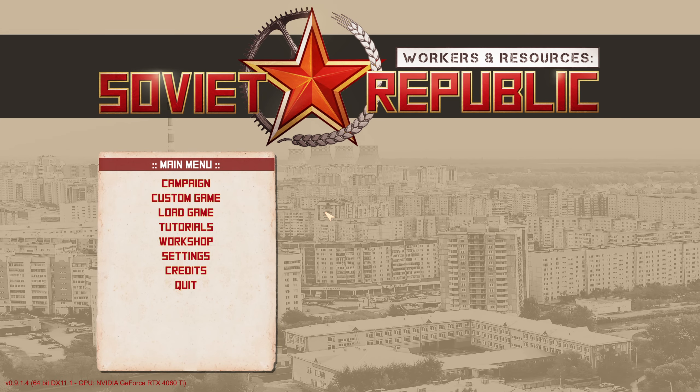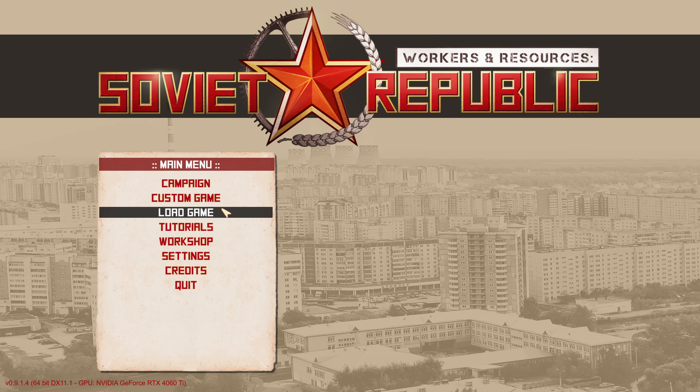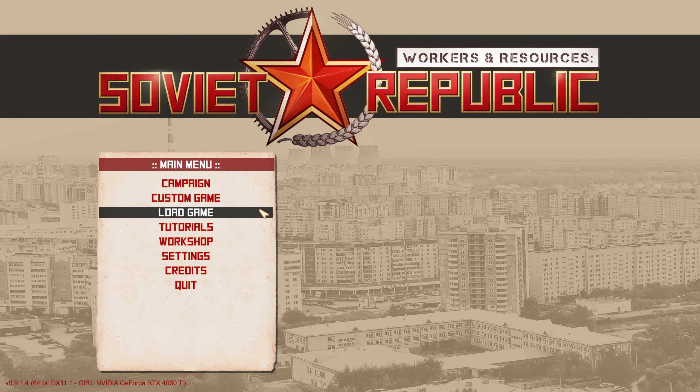When you first boot up the game, this is the window that you will be faced with. The first option, the campaign, is pretty self-explanatory — it is just a series of missions that you can play and it will teach you the basics of the game. The custom game option is basically the bread and butter of this title. This is where you can play the game as it is meant to be played, completely free of any restraints and you are free to do whatever you want.